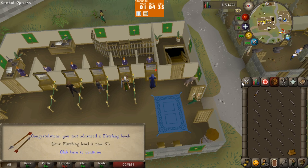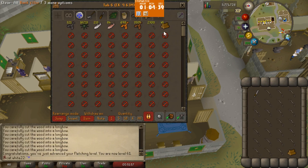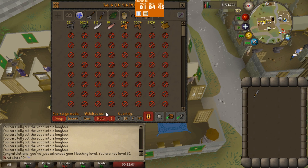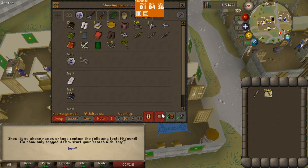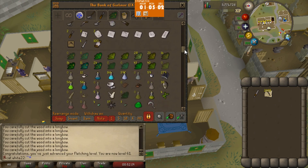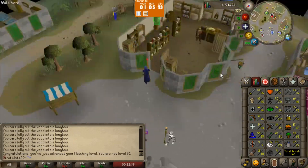Welcome, welcome guys. This is where I ended in my last video - I was fletching, and here I am at 61 fletching, but I'm running out of maple logs. I had like 2000. I'm not sure if I showed it in my previous video, but they added a lot of buttons since I last played. I do have some bow strings, but I don't think I'll be using them for maple longbows.